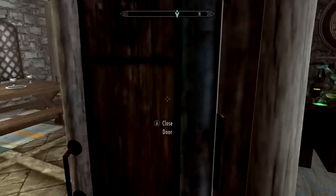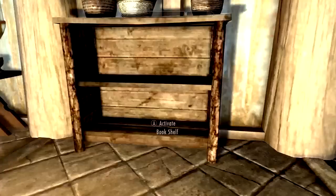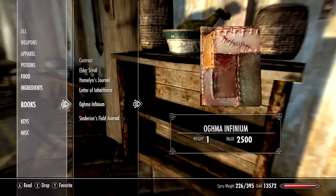After you have all the house items, you're going to need to go to the bookshelf and make sure you have this book called the Oghma Infinium. You get it from a side quest where you go to get the Elder Scroll and then get the Lexicon — just Google it.